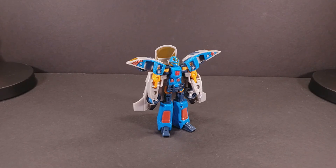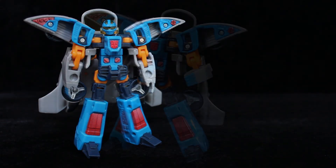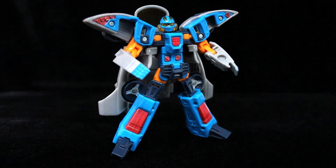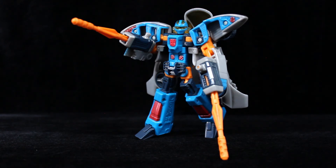Now onto the part everyone loves again — the articulation. While the figure does have articulation, it may as well not exist for all the good it does. The head can turn either side, the elbows are on a double hinge, both the upper arms and hips swing in and out, and there are mid-thigh ball and socket joints — the closest we get to knees on this toy. However, with no shoulder articulation, no forward and back hip movement, and no actual knees or ankles, posability is on the level of your average G1 toy. And even if Blur had said joints, the backpack's so heavy and ginormous he'd more than likely topple over. I guess being a brick's a blessing in this case.